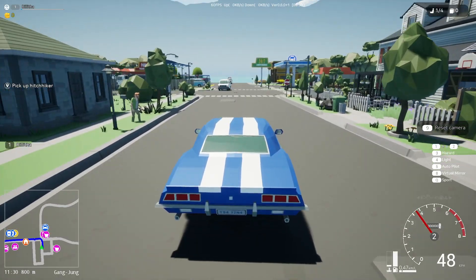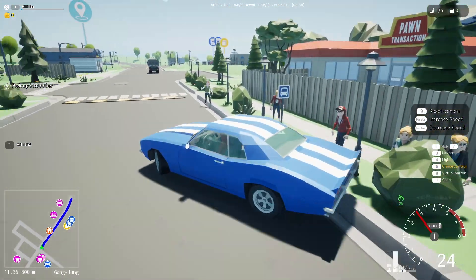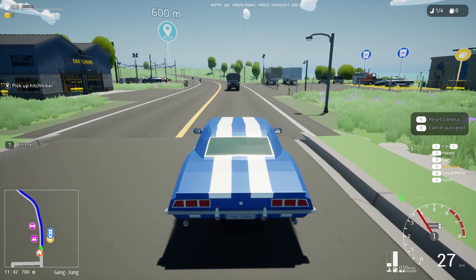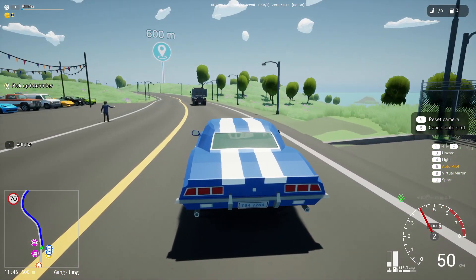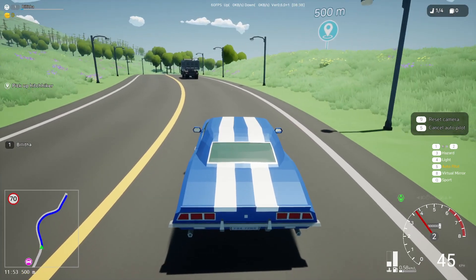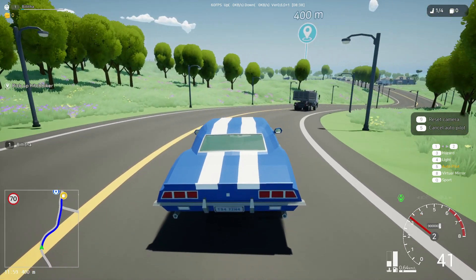That's not actually a hitchhiker — hazard light, autopilot. So I don't need to speed the car up. Oh, there you go — I don't have to do anything. I believe it's just going to follow the GPS and we're heading over to the hitchhiker. I'm literally hands off my keyboard and mouse, don't need to touch them.